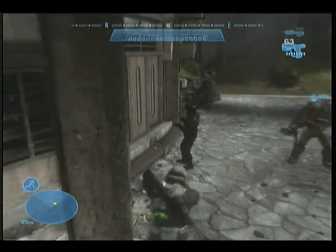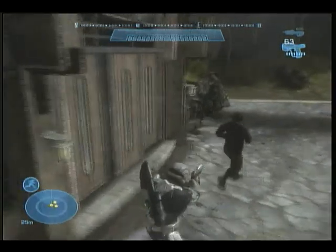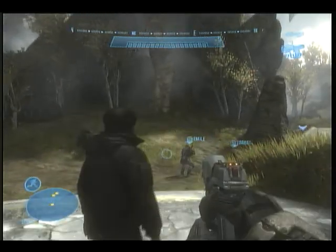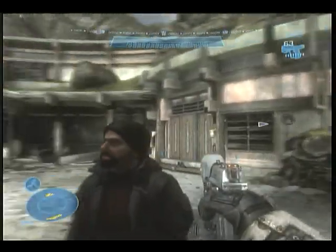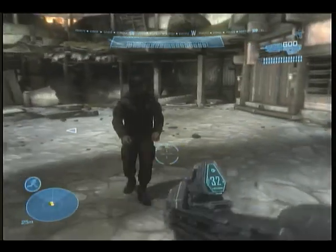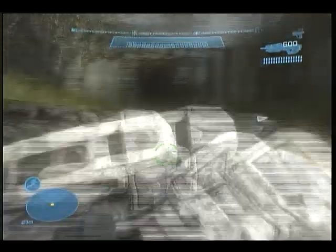Right there, right when the door closes, he'll freeze up for a couple seconds, then you should start moving. In this case, he did not pull out his magnum, so to me he's no use. I don't really feel like keeping him around, so I'm just going to decide to kill him right here, but that's basically all he does. He just stands there, he'll walk around — that's all he really does.